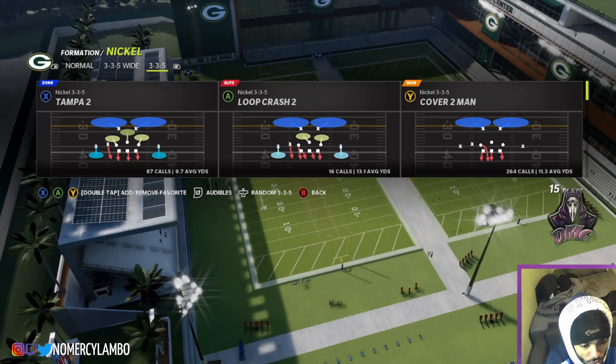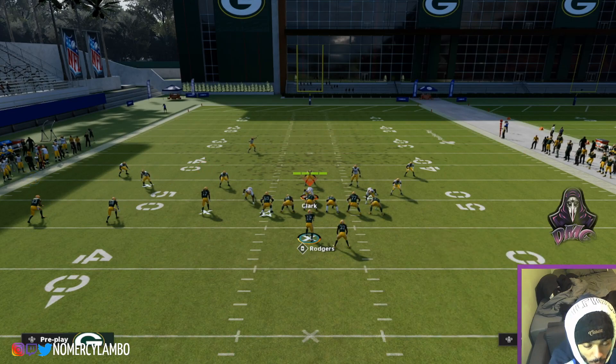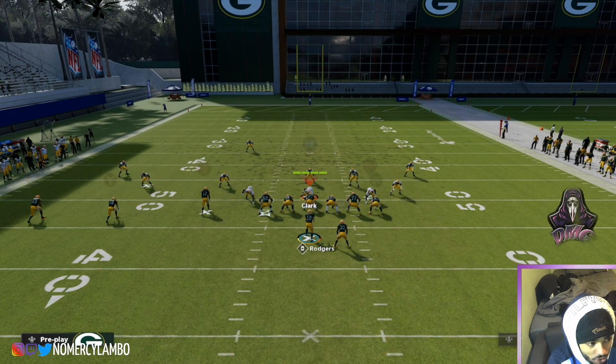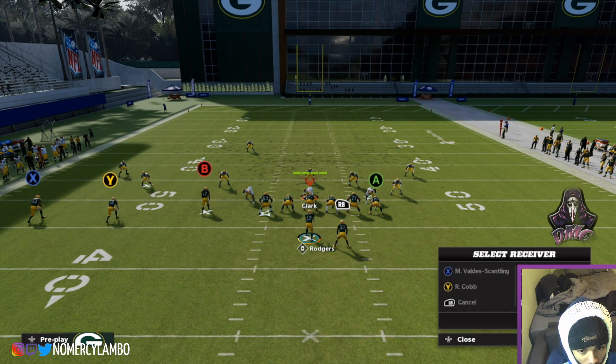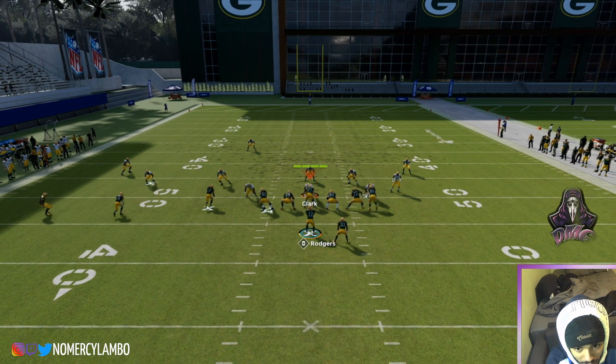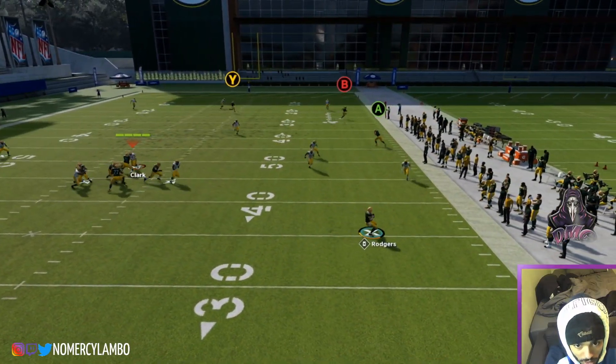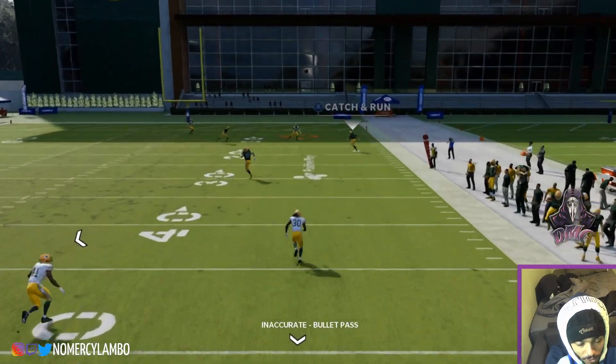Now on defense, we're gonna choose any zone in the game because on this play, when I smoke screen X and roll out to the right side of the pocket, all the zones are gonna fall. They're all gonna drop — watch, boom. They're all just gonna chase you. You see how all the zones just ran at me for no reason?